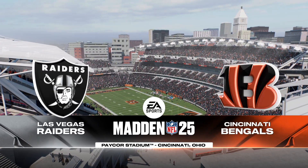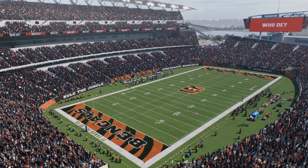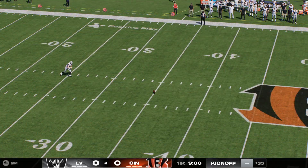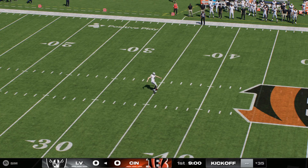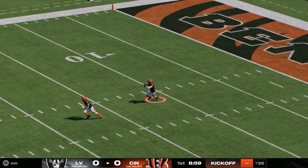From the riverfront of the Ohio, a sellout crowd has arrived at Paycor Stadium in Cincinnati. The kicker, Daniel Carlson, has this one teed up. And off we go here in Cincinnati.